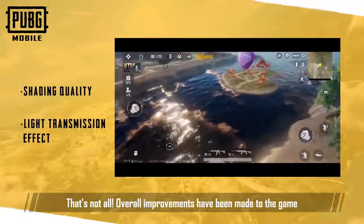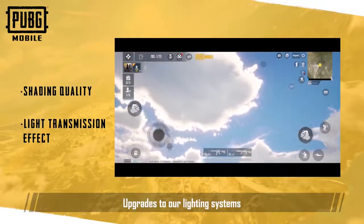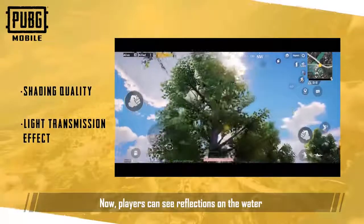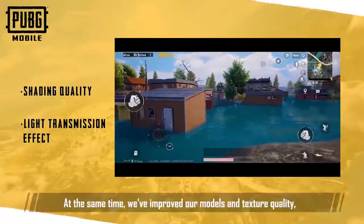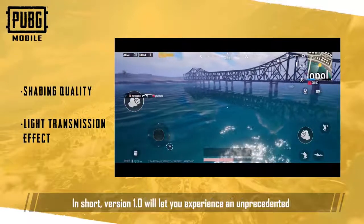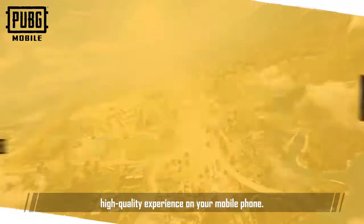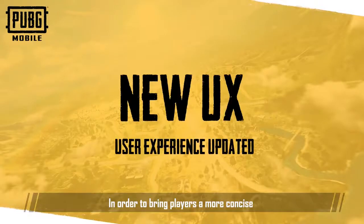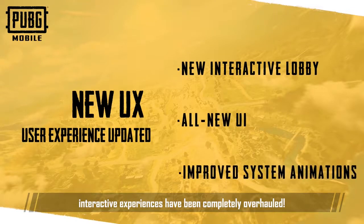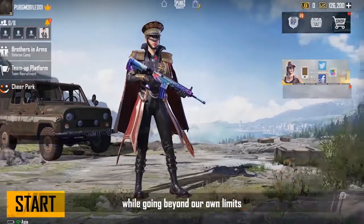That's not all. Overall improvements have been made to the game so that you can have the highest quality mobile experience. Upgrades to our lighting systems give more life to the vegetation, sky, and water effects. Now players can see reflections on the water and indirect light from the sun. At the same time, we've improved our models and texture quality to give battles a more realistic feel. In short, version 1.0 will let you experience an unprecedented high-quality experience on your mobile phone. PUBG Mobile's user interface and interactive experiences have been completely overhauled.